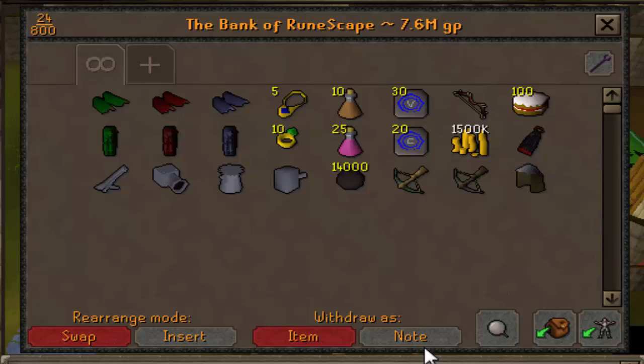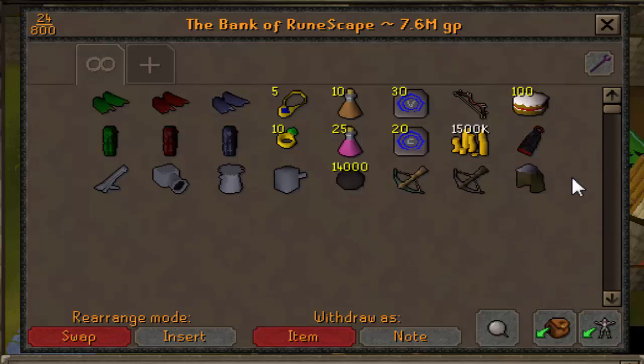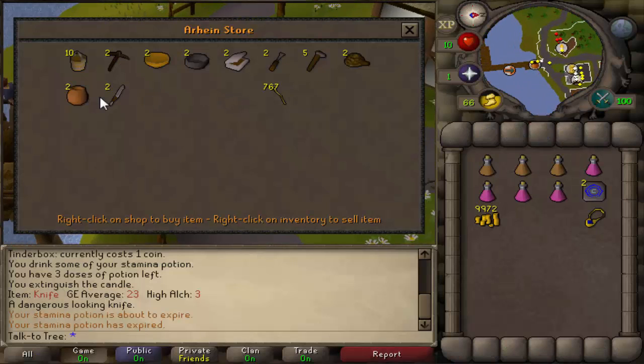You'll see a few optional items here that I will point out, which are the stamina potions, super energies, obsidian cape, and the 1,500k cash. The 1,500k cash is just in case I lose a dark bow or need extra supplies — this can be any number as long as you have a dark bow to start. Before we do Dwarf Cannon, we're gonna go ahead and get the Boots of Lightness.